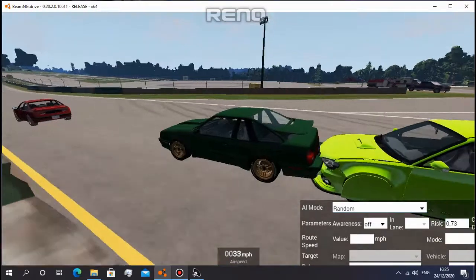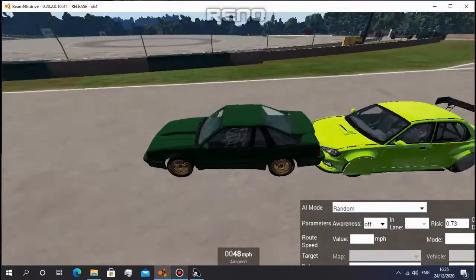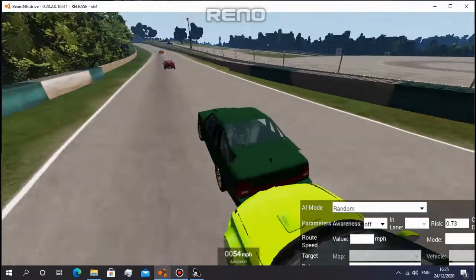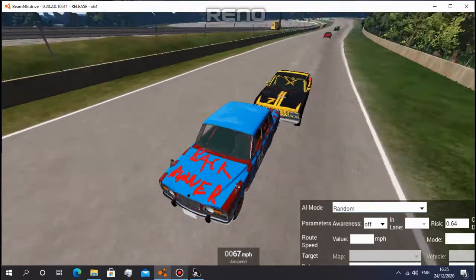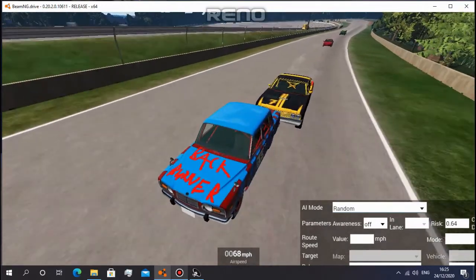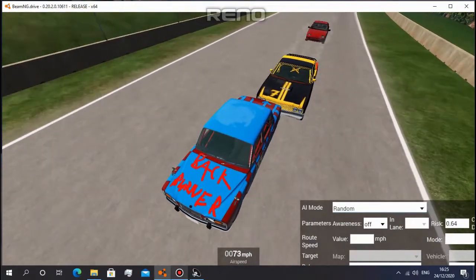Everything's already getting going — these two at the back are getting well acquainted already. Looking at the brakes, they're trying to slow down as much as they can. The AeroCoup, interesting tactics — it needs to do something to try and hold itself in the wind, because the Sunburst does have about 40 mph top end speed extra. But like the AeroCoup, it's pretty terrible through the lower gears.